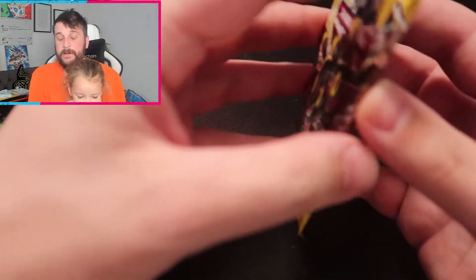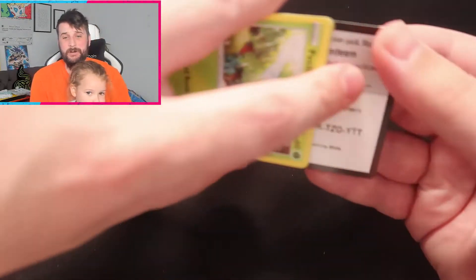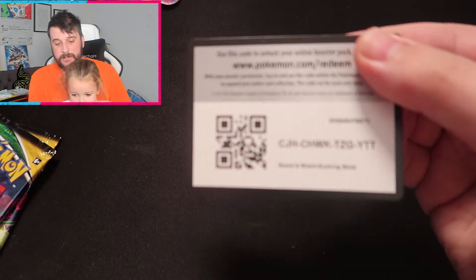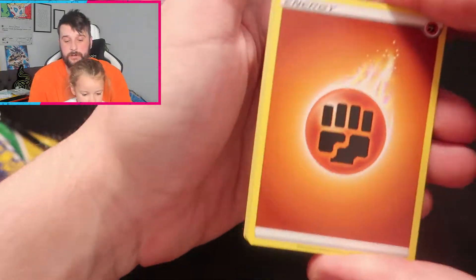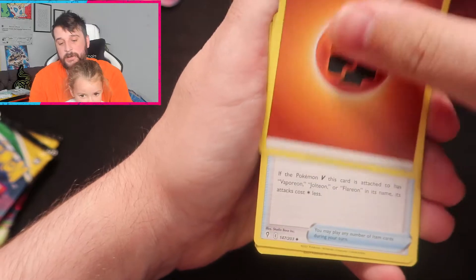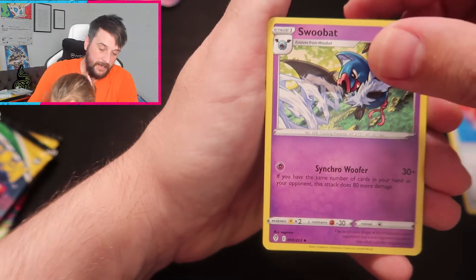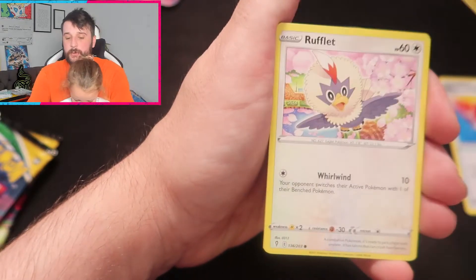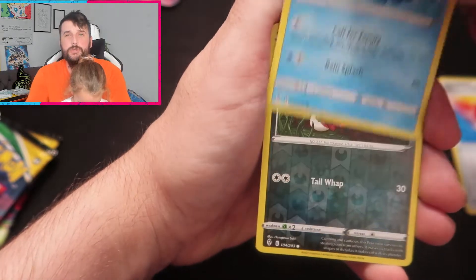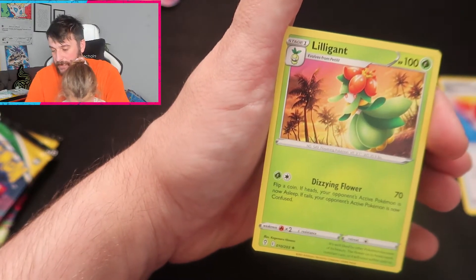Okay, dad you can go first. So I'm going to go first and open the Umbreon pack. Hopefully we'll get some good luck. We've got a Fighting Energy, an Eternal Badge, a Shelgon, a Swablu, a Feral Pikachu, a Pumpkaboo, a Rufflet, a Lotad, a Nikit Reverse Holo, and to finish up we have a Lilligant Regular Rare.